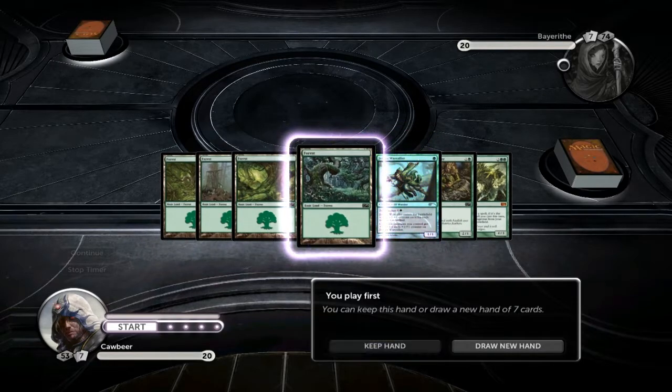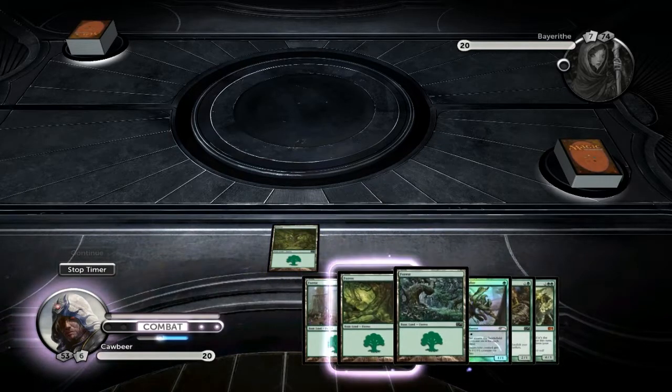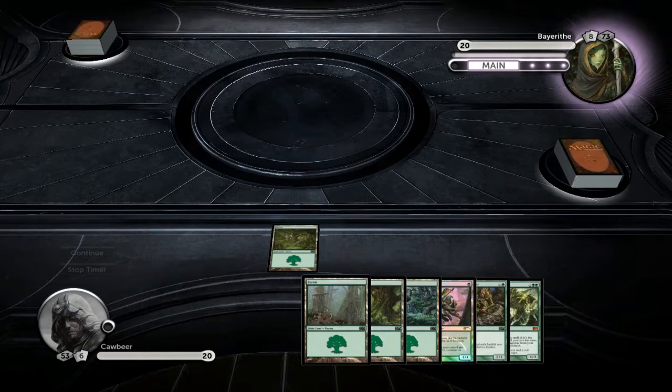We're going to hold on to that hand. I've made some really big changes to this deck — I'm trying something completely different. I've taken a lot of the cards out, wild pairings back in. I took out the Ambassador Doaks, put in a few of the lower costs, and put in the Mana Plasms. I'm just trying to make it slightly more aggro earlier on.